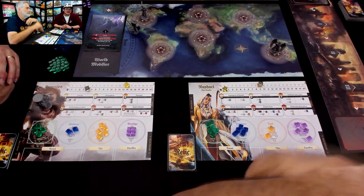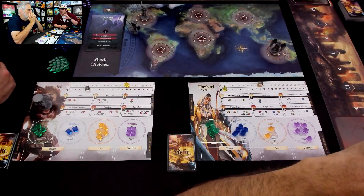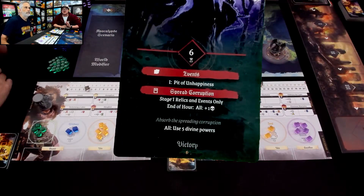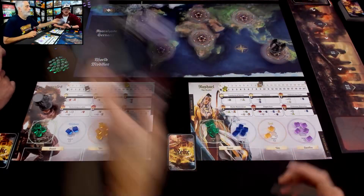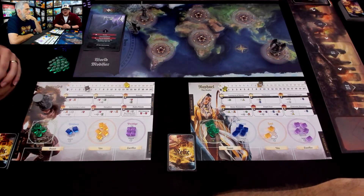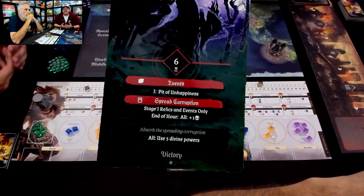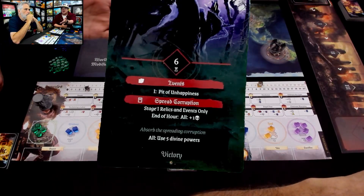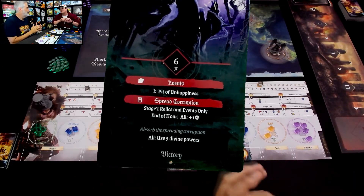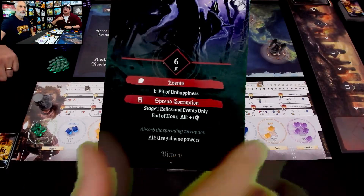Back to the scenario — there's an event we'll talk about, but there's also a persistent effect for every scenario. For this one, we're only going to use stage one relics, because it's a six-hour scenario. At the end of every hour, we will gain a corruption. The victory condition is on the card: you've got to make it to the end of the hour track, complete the victory condition, and then do something called a binding ritual. That is not included in this prototype, but it's basically a final effect you have to complete in the last round.